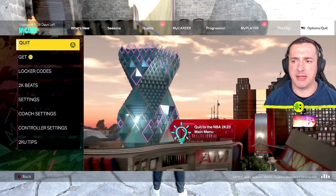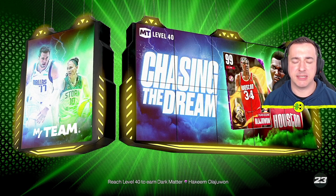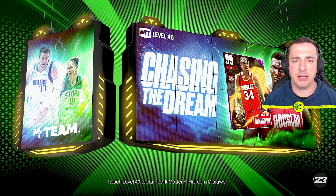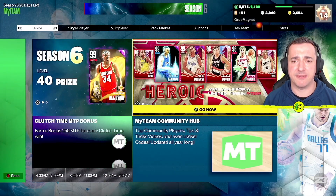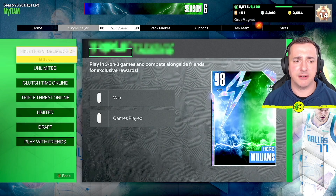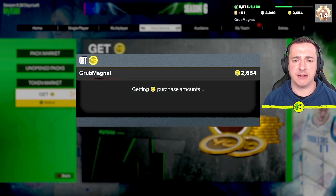I'll hit the menu button again and quit out. I'll show you exactly where that screen is in My Team as well, and then we'll make a purchase and walk you through that process. So we'll go into My Team. When it loads, the process is pretty much the same, just located in a different area. If you look under Pack Market, there's 'Get VC' and you jump in here.